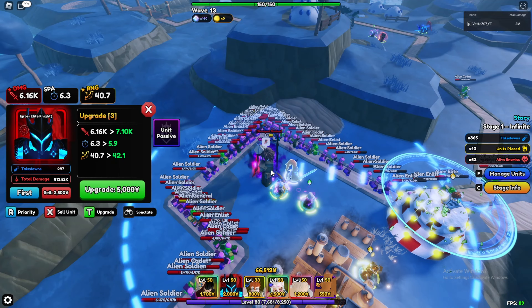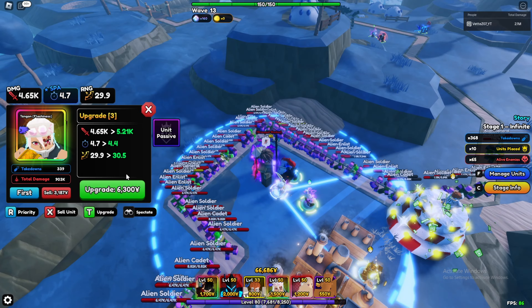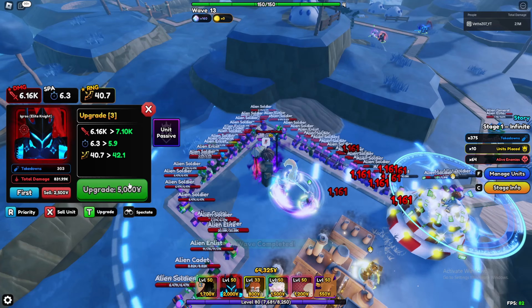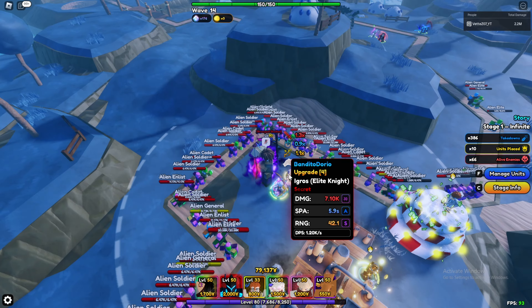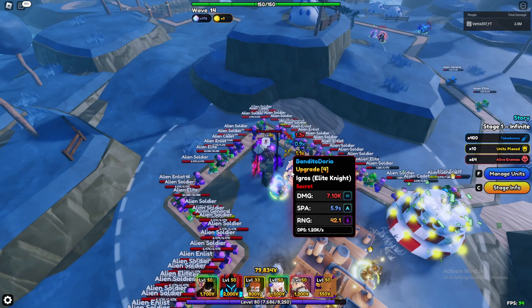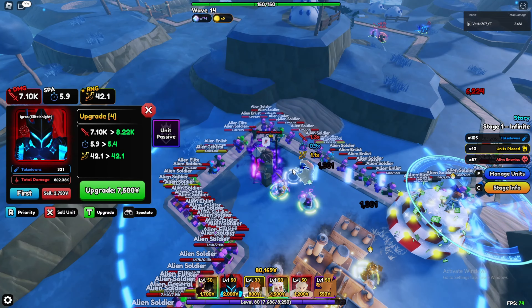Egress does have a lot more range, so the range difference is kind of massive — I'll call it a draw. Next upgrade: Tengen gets more damage, less SPA, a little more range. Egress gets about the same stuff, but Tengen's stats are just slightly better across the board. On upgrade four Egress actually does more DPS — that's pretty surprising, so Egress is back on top.